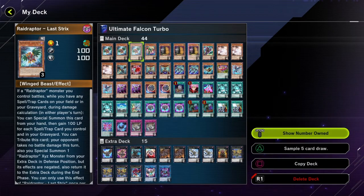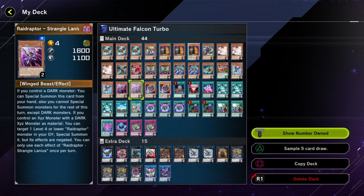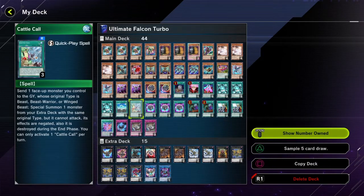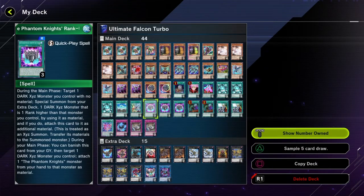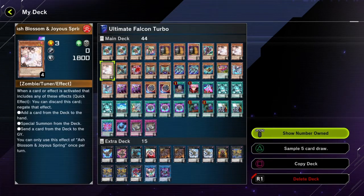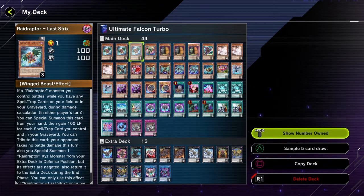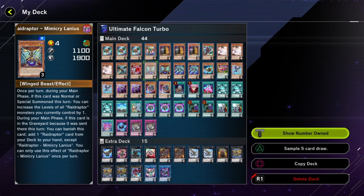The main two-card combo to start for your trifecta of ultimate falcons is Last Tricks and Rank of Magic Launch, or any wing beast along with Cattle Call and Rank of Magic Launch. Zaxa Construction also gets you any Rank of Magic, which you would aim for Rank of Magic Launch.